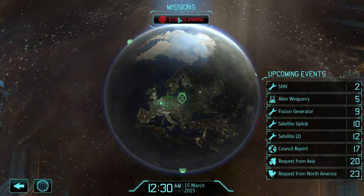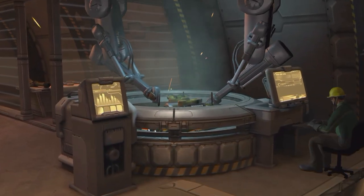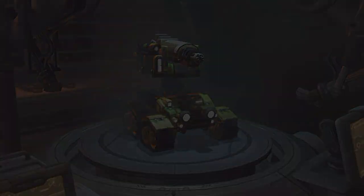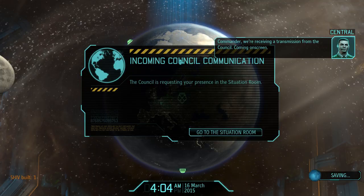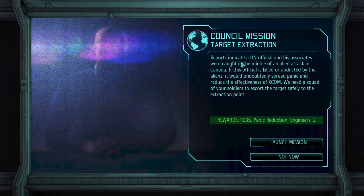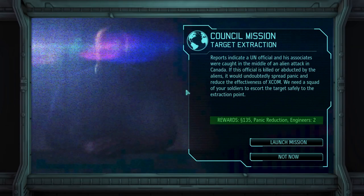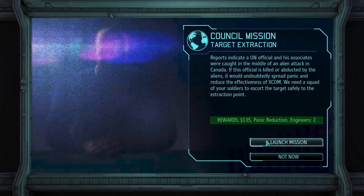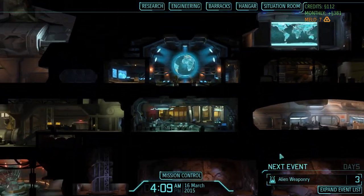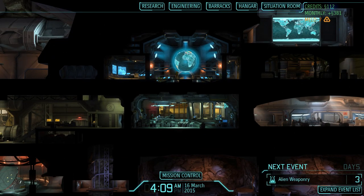Australia decided to be a bunch of wankers and withdrew from the council. That's okay — our plan is to invade North America when we get the tech for that. And what do we have here? The Chef! Trust me, these things are expendable and come in handy. We're receiving a transmission from the council. We have our first target extraction mission — a UN official and his associates were caught in the middle of an alien attack in Canada. If this official is killed or abducted, it would hurt our effectiveness. We need to escort him — looks like it's in Toronto of all places. We're still a couple days off from that, so with that being said, we're done for today. Remember, you will be watching.